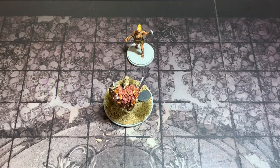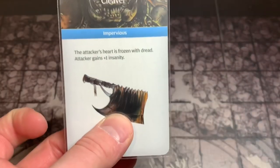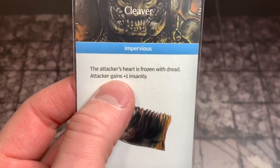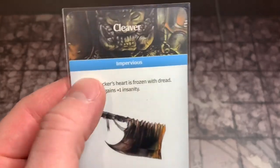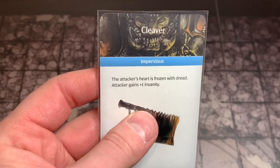Before we continue the fight, I want to talk about a few things that happened in the last video that I need to correct, and I want to thank everybody in the comments section for helping me through some of the nuances and rules. Sometimes in the heat of the battle, things don't go exactly as I'm thinking. Our first correction is this Cleaver card. It says the attacker's heart is frozen with dread — attacker gains plus one insanity whether you wound this location or not. This takes effect regardless.